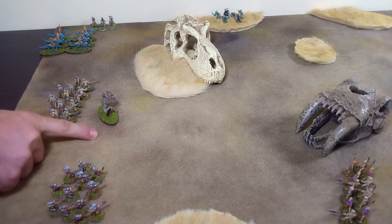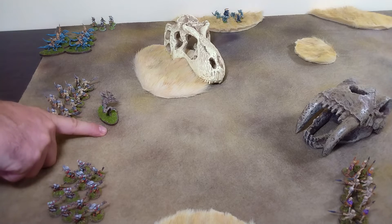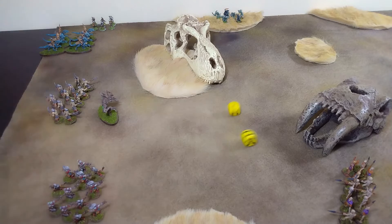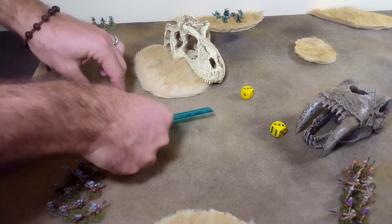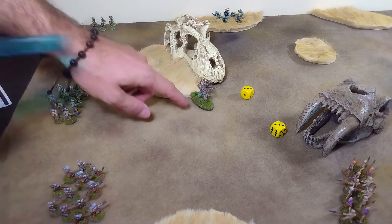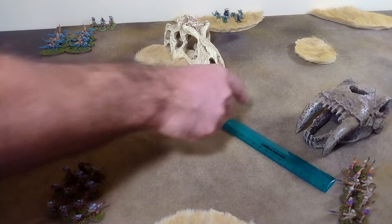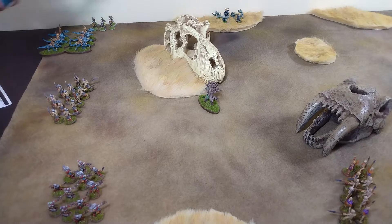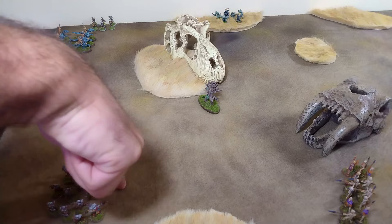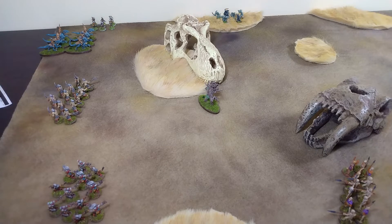The dark elves still cannot issue an attack order — they're too far away anyway. We're going to try to push our greater war beast up, moving on a six, and we get it: five full inches. If we skirt this area here we will not be subject to wild charge — he only needs to wild charge anybody within five inches. Then we try to bring these guys up, looking for a five. We fail, and that's going to be the end of the turn.